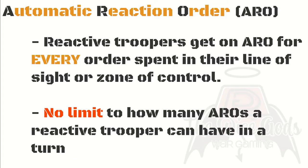Each enemy trooper may react to every order you spend, even if they've already spent an ARO this turn. So if you spend 10 orders running around in front of one enemy trooper, that enemy trooper will generate 10 AROs. These AROs let the reacting player dodge, shoot, fight in close combat and much more besides. This means you can easily lose troopers in your active phase if you're not mindful of potential AROs and ambushes.